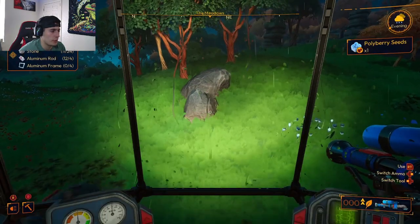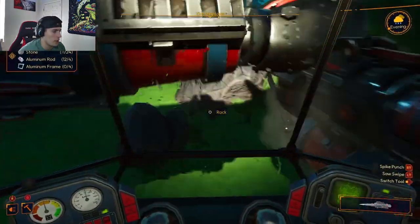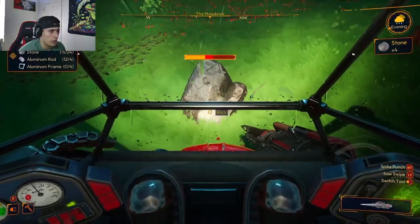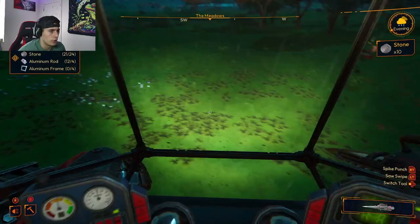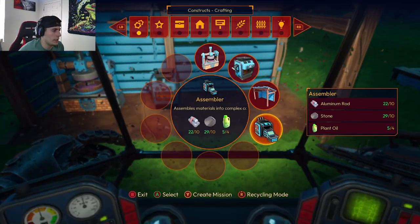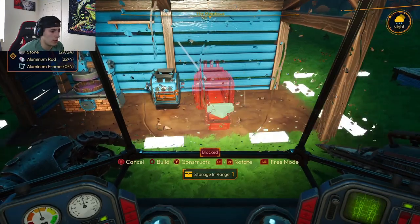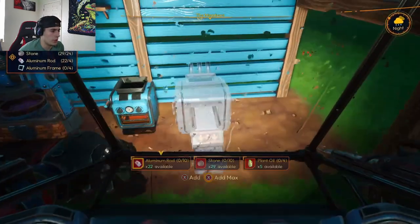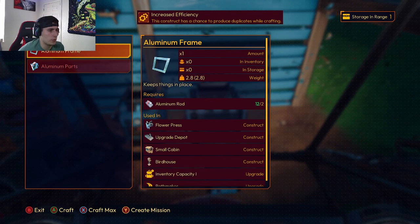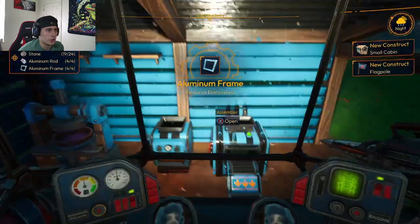We need aluminum frames to build the merchant landing, so we're going to be working on that right now. Just over here mining some rock and other things we need to get this story rolling. After some mining, we're now going to build the assembler, which should allow us to build our aluminum frames - which it does. We can start on those, I think we need four of them, so let's start on that. We built all four and now we can build the merchant landing.